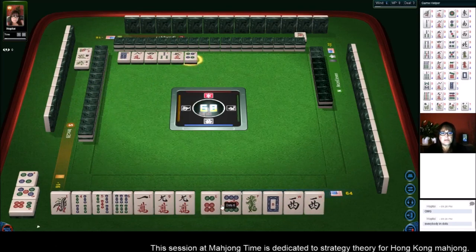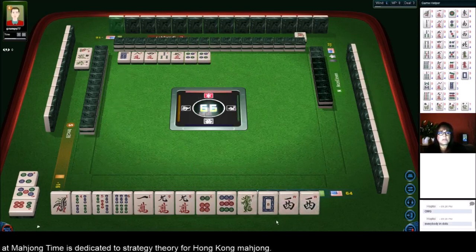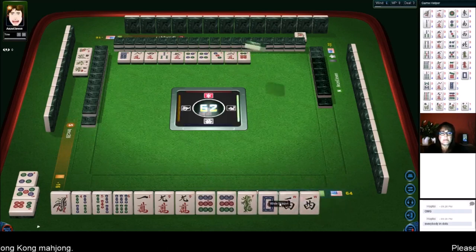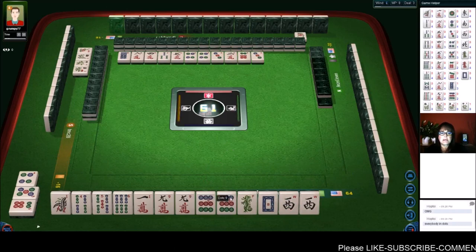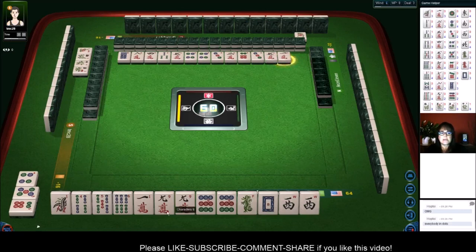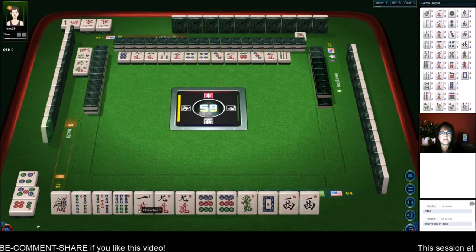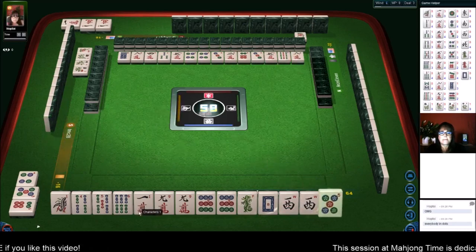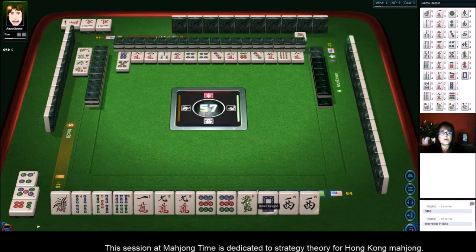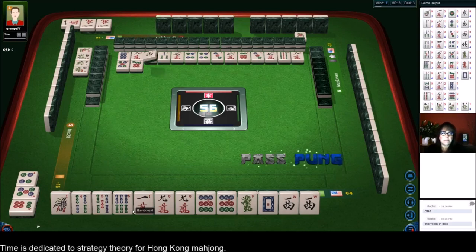Let's get rid of the off-suit symbols. We have two pair at the moment. We'll get rid of the six dot next and maybe focus on bams. Look at what we got — six dots, another pair. Three dots. Maybe we could go for all pong — all pong mixed suits. One character. We're in West Seat, so that can bring us value. Pong! One crack — that might be a good discard now. Nine bamboos. Eight characters. None of these are out. Five dots — we're going to pong. We're going to do all pong. Seven dots. I should have thrown this one crack. West Wind — we'll pong.